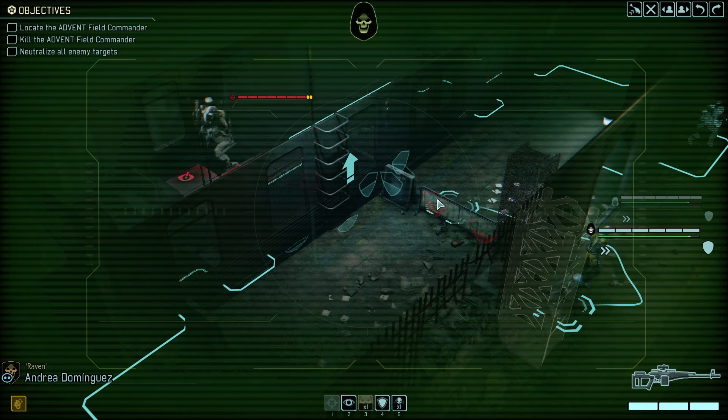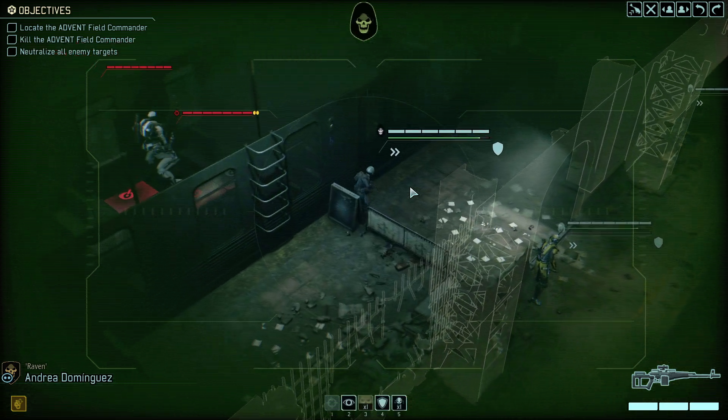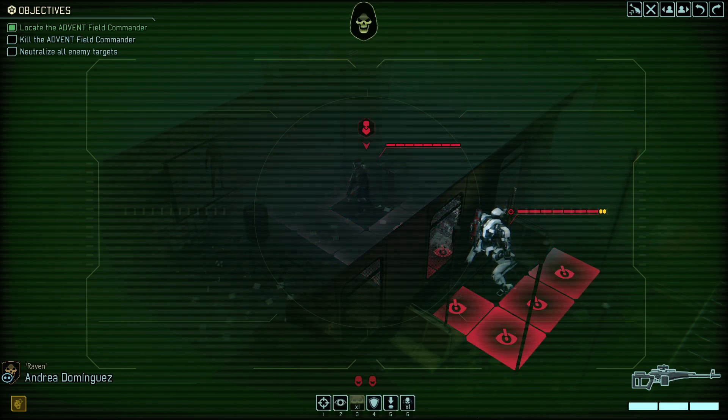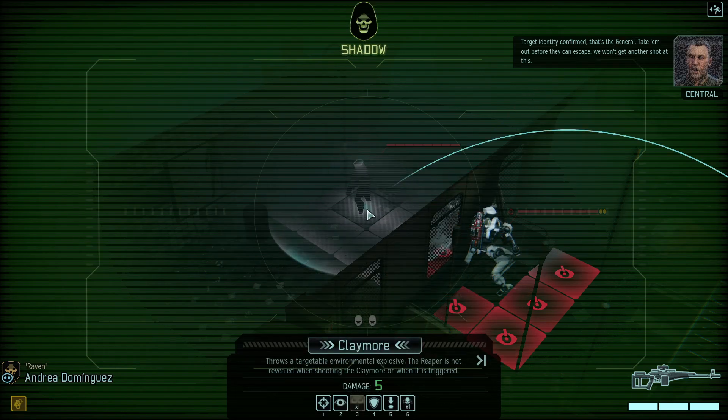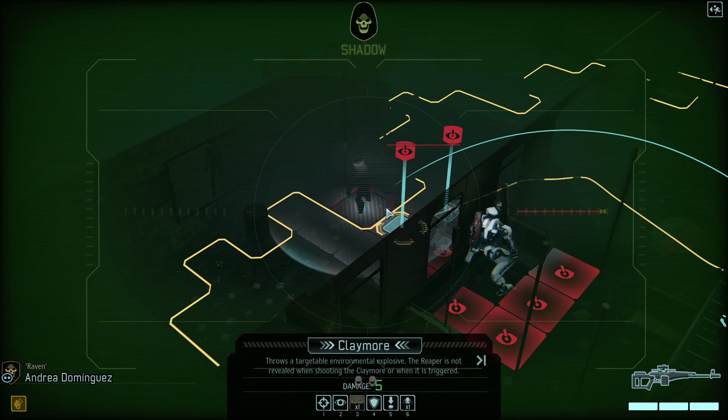I think there's some fancy stuff that I can do. I will go with an alien patrol. I've located the objective commander. Oh, that's their commander. Alright, never mind. Target identity confirmed — that's the general. Take them out before they can escape. We won't get another shot at this. Throws a targeted environmental explosive at the Reapers — not revealed when shooting the Kramer or when it is triggered.